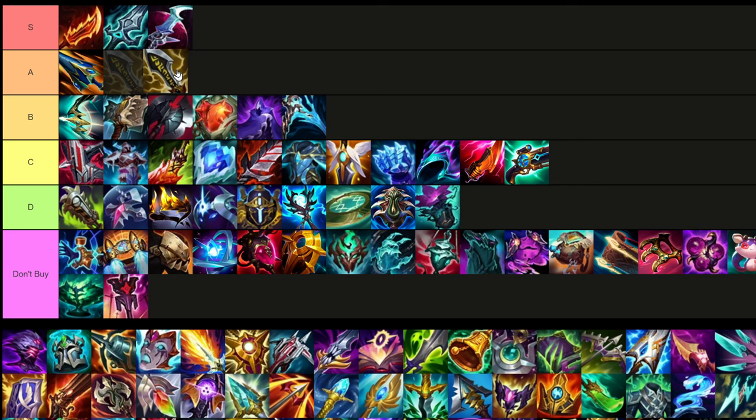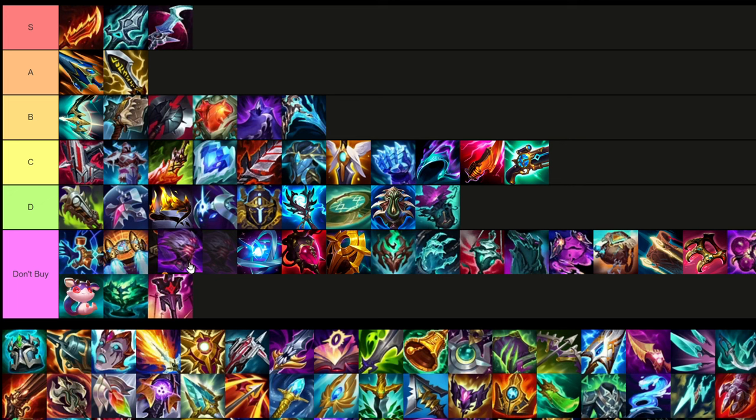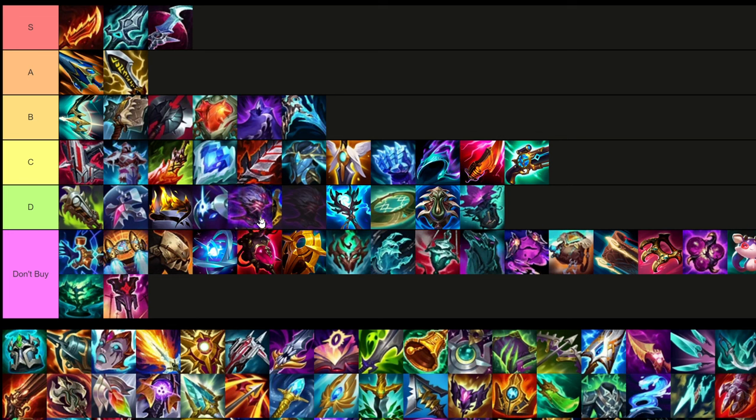Infinity Edge is situationally very good. There's a build where you can go all-in full crit — 80% or 100% crit — and Infinity Edge is quite strong in that context. You are a little squishy since it's basically an ADC build, but it's a very strong item honestly. Jaksho — I have not built this on Xin at all. The new Jaksho is probably useful but definitely situational. I'd put it in D tier — you're really not going to be buying this item.